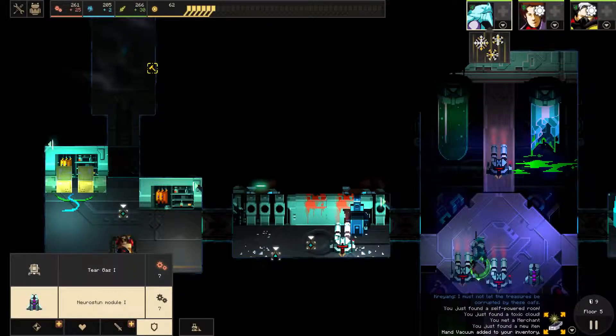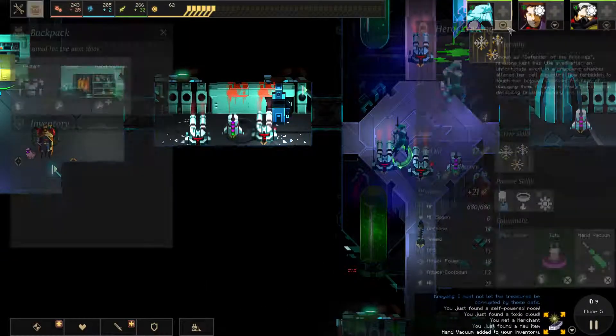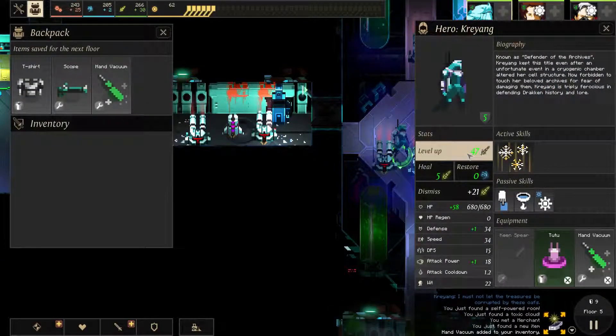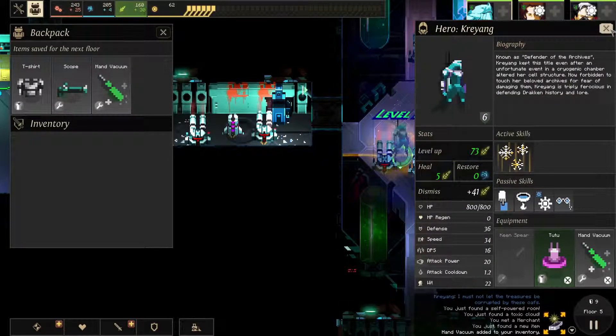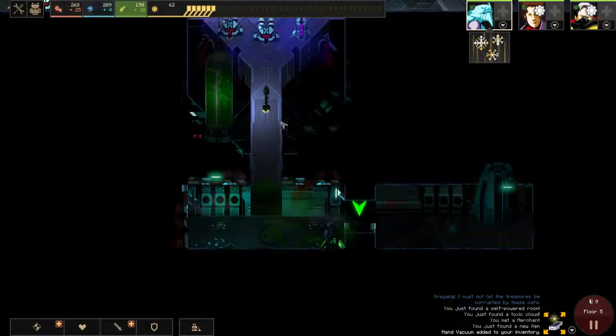We're probably gonna have this room open all the time, so let's go ahead and build some defenses here. We're also gonna level him up — let's go ahead and level him up twice because he's kind of our guy right now. It's a dead end too.